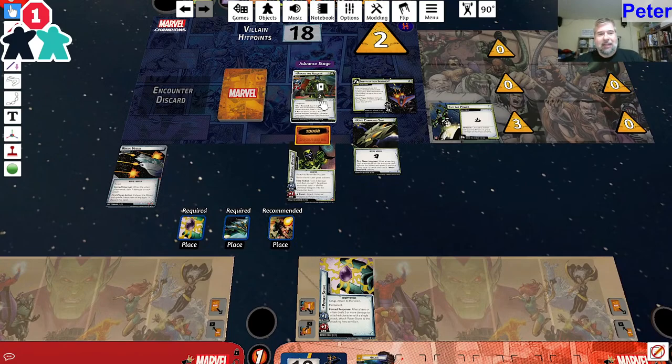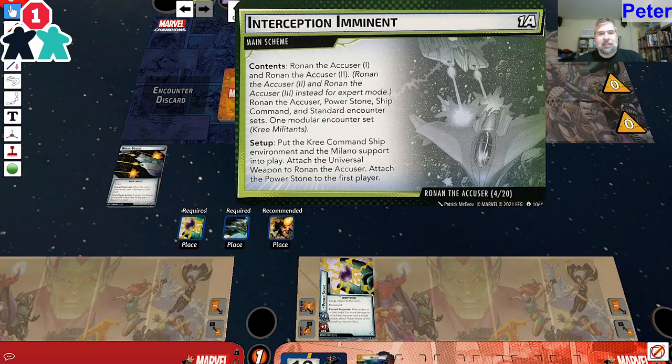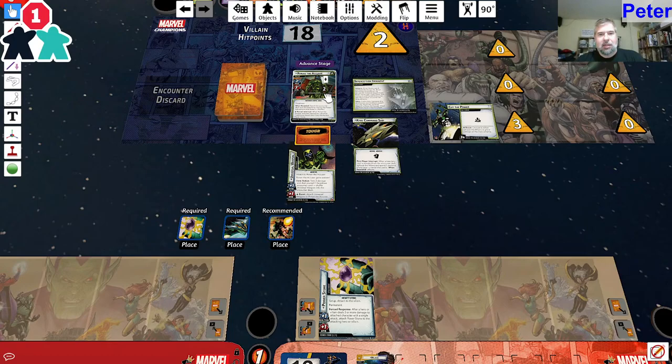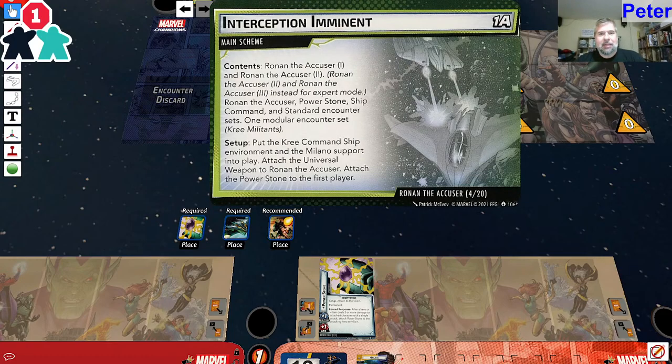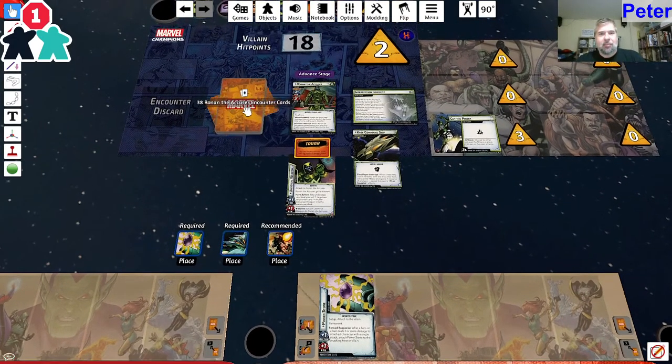Let's look at Ronan and remember what he does, because it has been a while. We're in the Accuser with Ship Command, Standard counter, one modular. Put the Kree Command Ship environment and the Milano support into play. Attach the Universal Weapon. Ship command goes in the deck. Got ship command, got Kree Militants - we got it all. Let's shuffle that up and see what we've got.